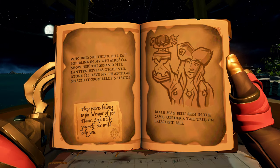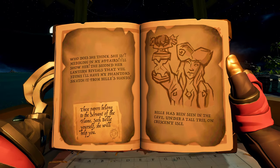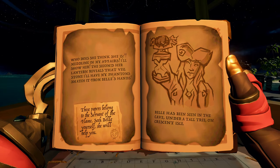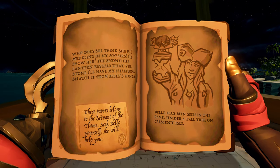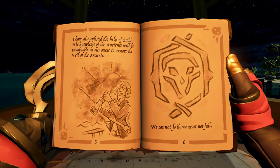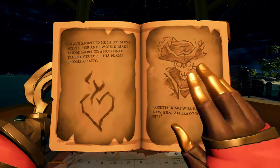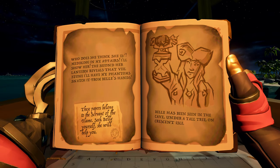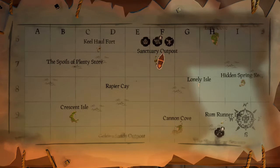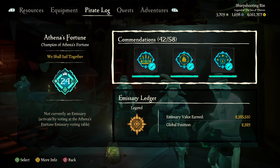I'm going to cover each of the three options one by one with timestamps in the description. The first one I've gotten is Bell's quest, which is probably the easiest because it tells you exactly where to go. This one says Bell is seen under a tall tree on Crescent Isle. Generally, wherever you start the quest, the destinations will be in that same area - this quest doesn't send you all the way across the map.